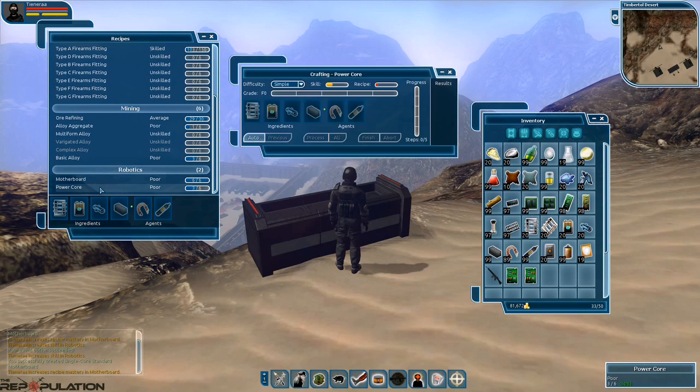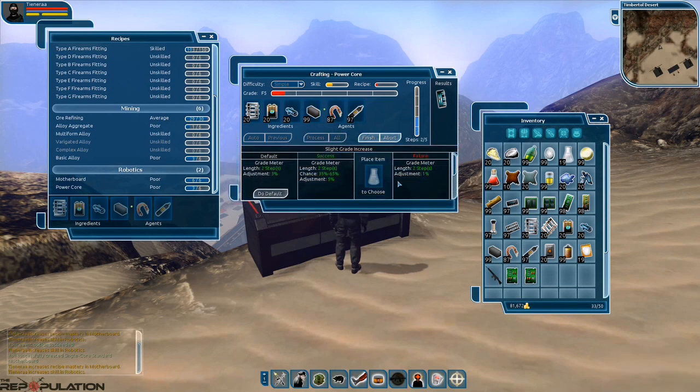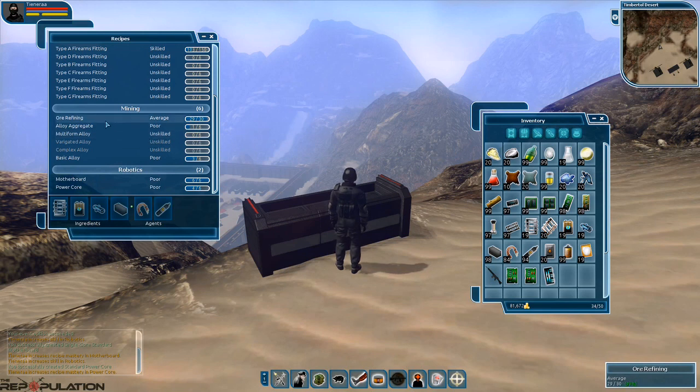The power core recipe is fairly similar. We have power frames, power infusers, power couplings — much of the same. We don't have enough skill to create anything more than a simple one, so we'll hit Auto to populate, then hit All. We hit another event and choose Do Default this time. After finishing, we hit a level achievement — a crafting achievement that pops up. Some achievements have usefulness, like opening additional missions; others are just basic milestones. We'll close this window.